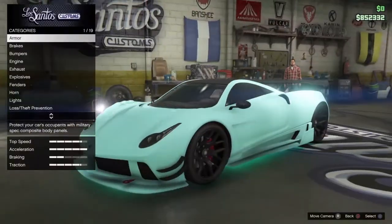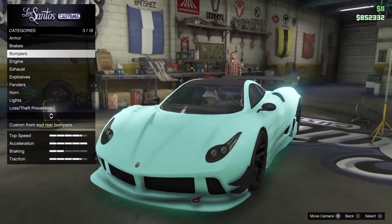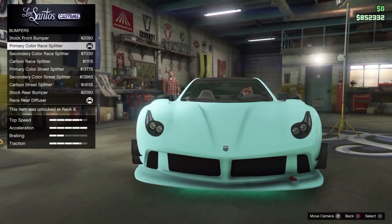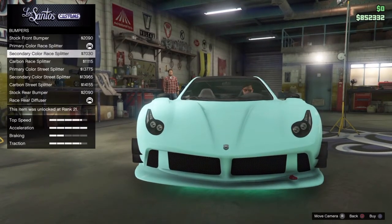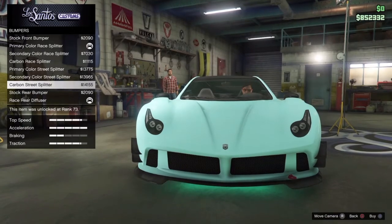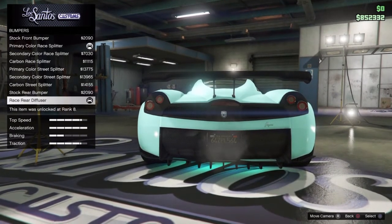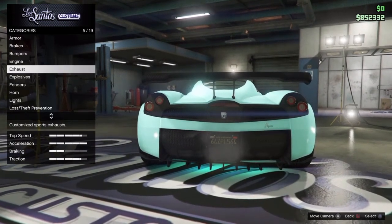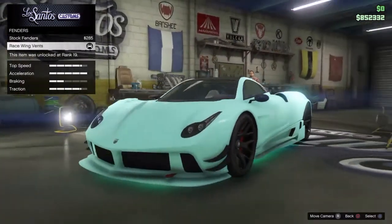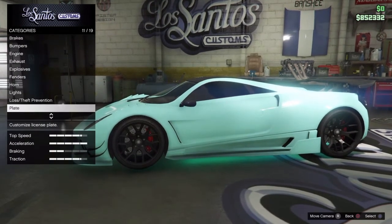This car is already customized but I'm going to show you everything that's on here. You have the armor, the brakes, and the bumpers — stock is nothing. For color you've got a race splitter, secondary race splitter, a carbon option, and a secondary carbon as well. Then you have only one back rim option, which is pretty awesome. Then you have the engine and the exhaust.